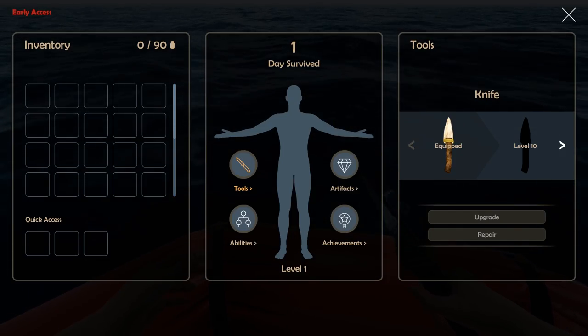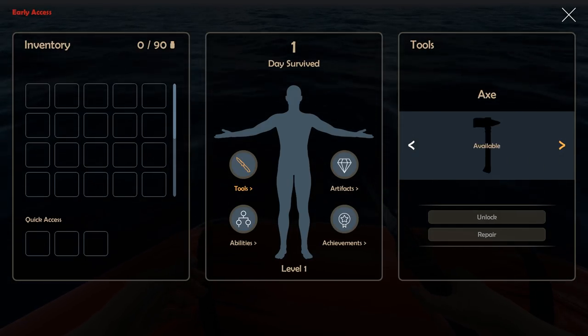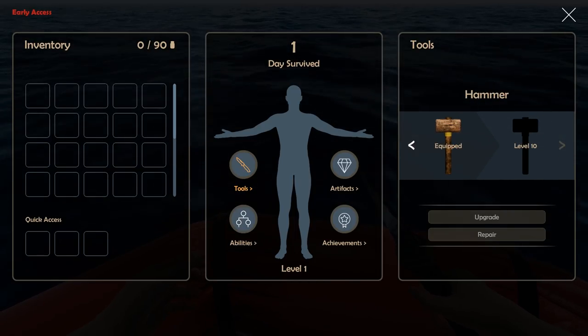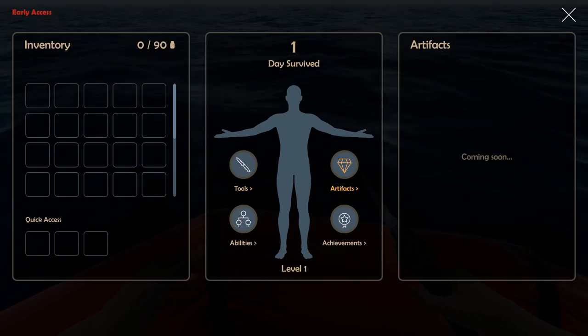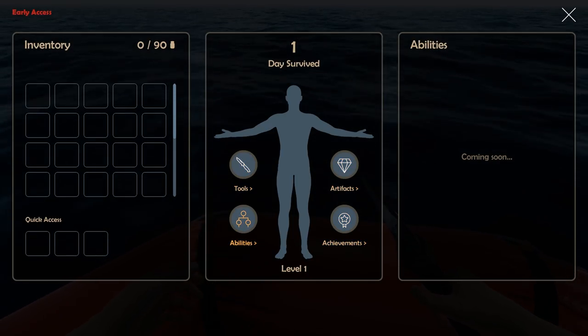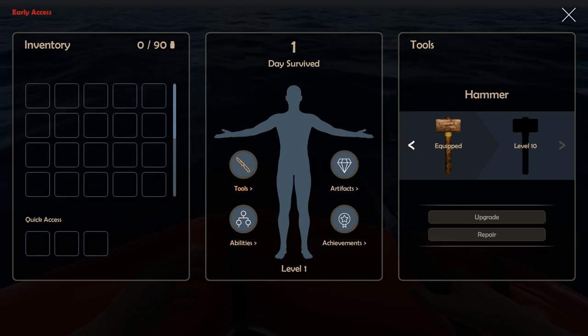Let's check the inventory. We can upgrade our knife — I see a level 10 knife, and there's an improved one. We also have an axe, spear, and bottles coming soon. There are artifacts, achievements, and abilities. A lot of this stuff is still coming soon — we are still in early access, so we don't have a lot of things available to us just yet.